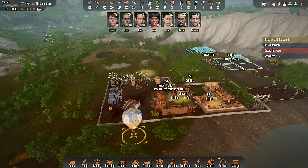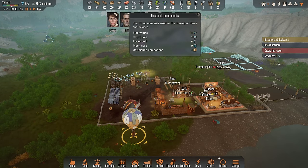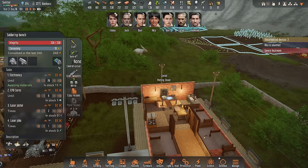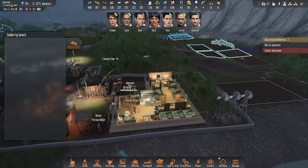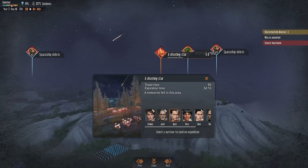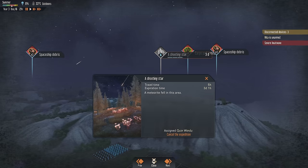We scavenged nine electronics — that's super nice! With that we can focus a bit more on the CPU cores again. Let's also do that shooting star expedition now with Quinn.